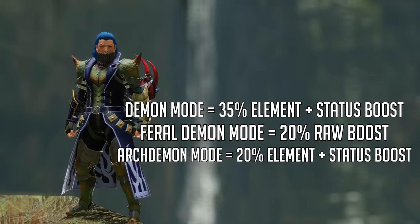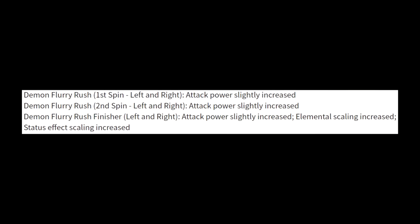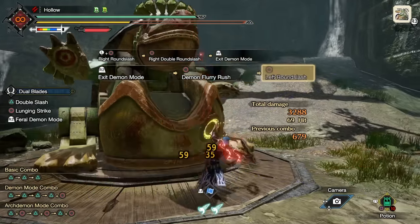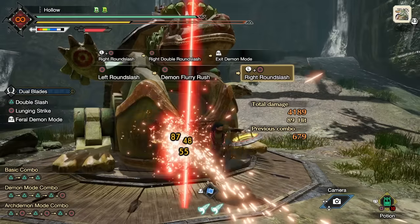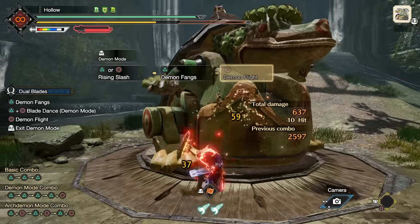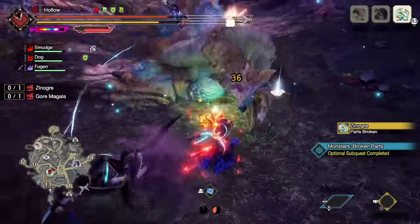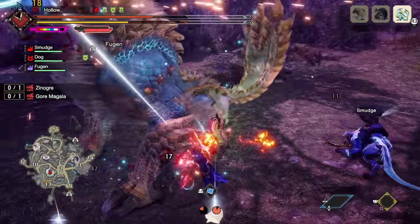There are two other major details found in the patch notes we should highlight. Demon Flurry Rush has had its own buff, increasing the attack power on parts one and two of the combo, and the attack power, element, and status scaling were increased for the finisher. Essentially, Ground Dual Blades has been buffed a bit in Sunbreak, which was completely overshadowed by Aerial Dual Blades in the original release. However, thanks to the ridiculous potential of Demon Flight combined with the new Silkbind Spiral Slash, I still believe Aerial Dual Blades is the best way to DPS. That said, Ground Dual Blades is more relevant than it was, and if you prefer to play ground style, it's better now.